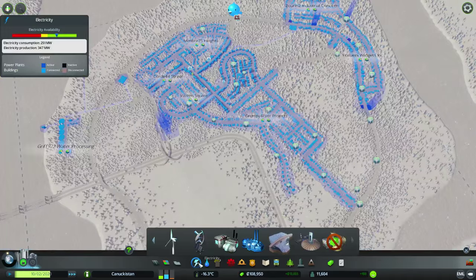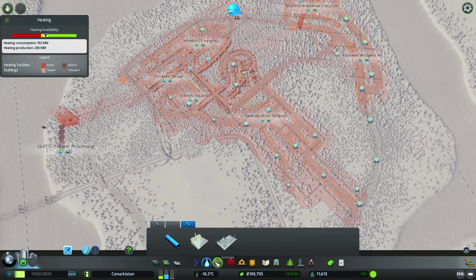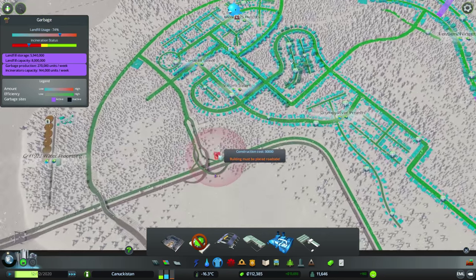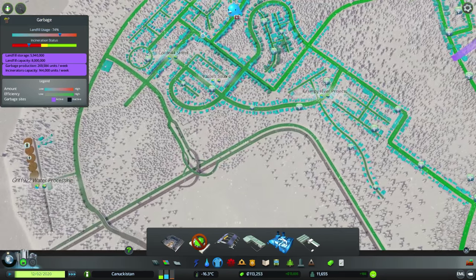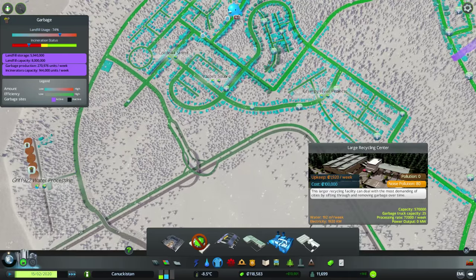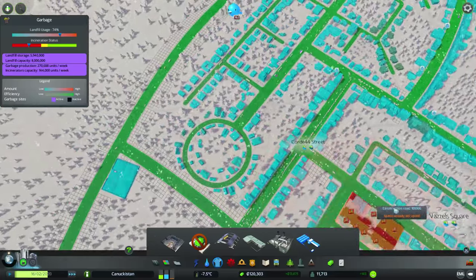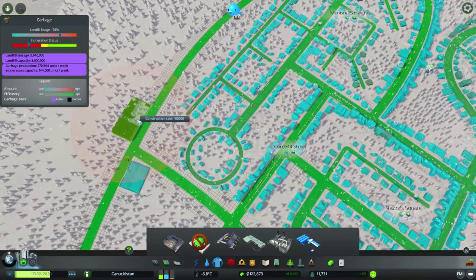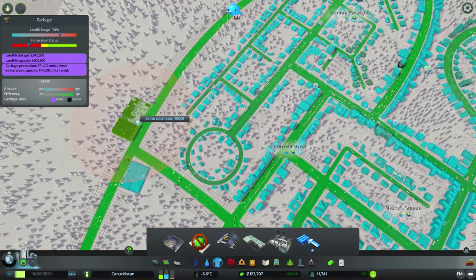Let's do one more pass. Power's good. Heating is a little bit at its high end, and the incinerator — we are not keeping up with that either. This is going to be a great time for us to put in a recycling plant, and specifically I want a large recycling plant. It's very expensive, but it should come with a lot of vehicles — 25 garbage trucks. It doesn't pollute, though it does have noise pollution, which is the only downside. We could have it maybe somewhere like here. It's really not going to affect many houses.